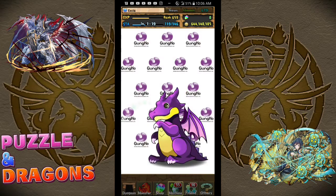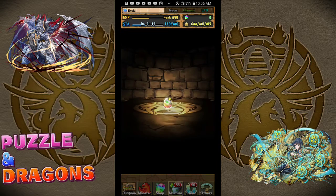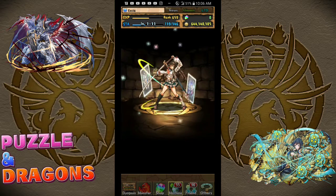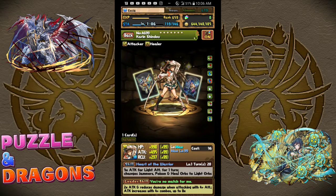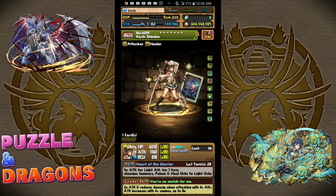Let's see what I can get in my last pull. Hopefully it's decent. Okay — Karin. The only one that I really wanted from the Gung Ho Co-Lab, in my opinion. The only one, really. That's it.